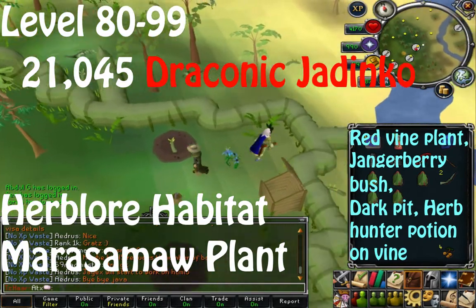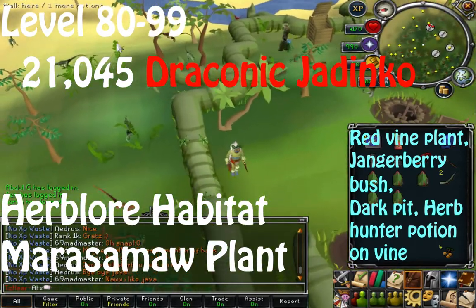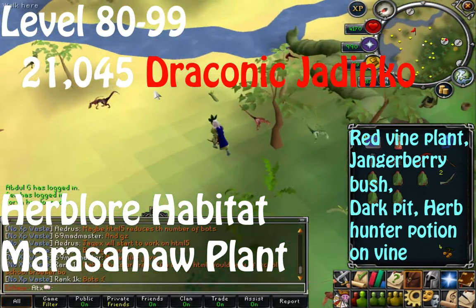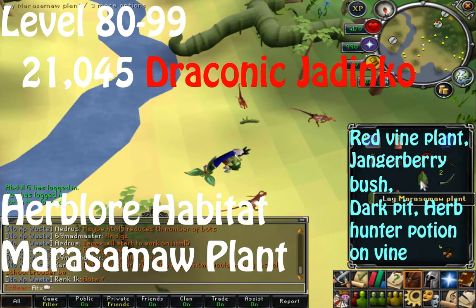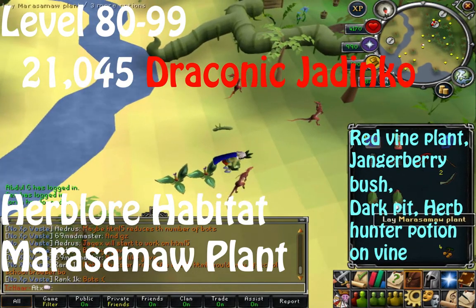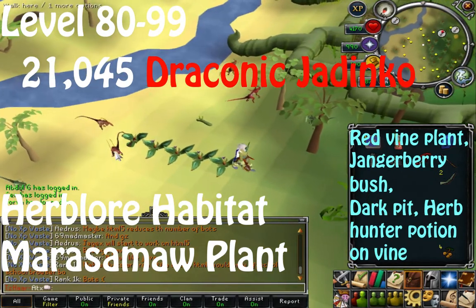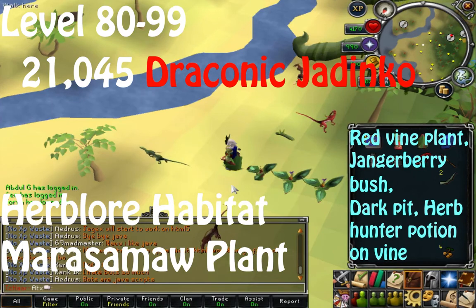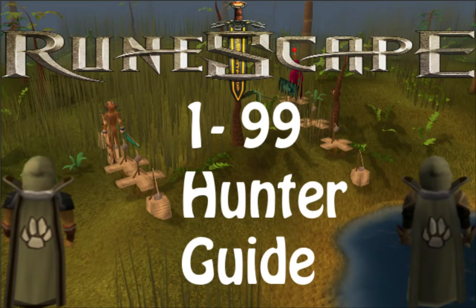From levels 80 to 99 catch Draconic Jadinkos — you need 21,045 of these. They're also caught with the Marasamaw plant in the Herblore Habitat. There are some requirements to catch them, but just unlock all the Jadinkos first — Draconic will be the last one you unlock. You'll be catching seeds and vines from Common Jadinkos which you can use to lure Draconic Jadinkos and make the potions needed. Draconic Jadinkos are relatively fast, making this the quickest way to 99.